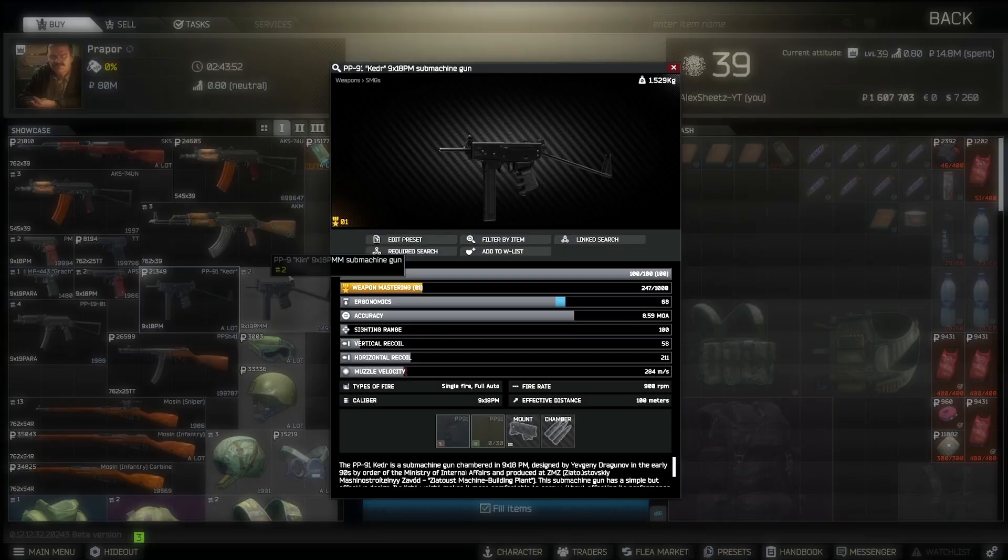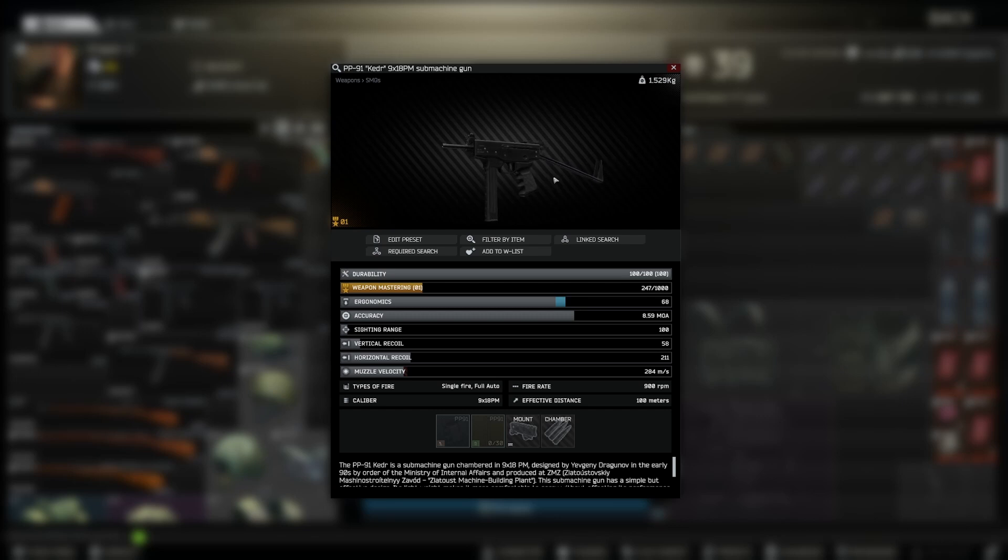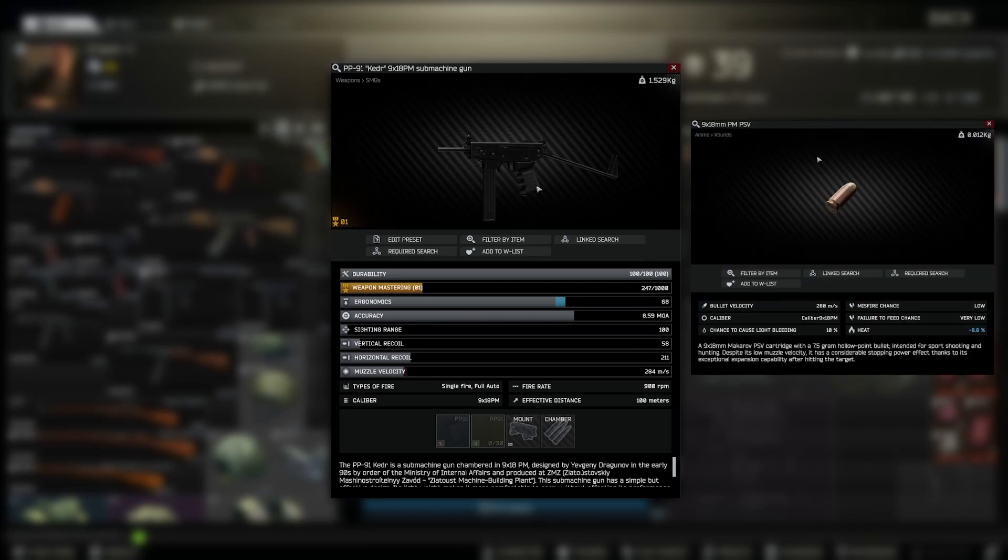Early in wipe you're going to be running around the maps a lot looking for specific items, so having a lightweight SMG like the Kedr from Prapor level one is a great option. The Kedr also comes with a very fast fire rate, which is great for any close quarters combat. The PSV round from Jaeger level one is a great leg meta round, which means it doesn't matter what kind of armor your opponent is wearing — just aim for the legs and they're going to fall right over.